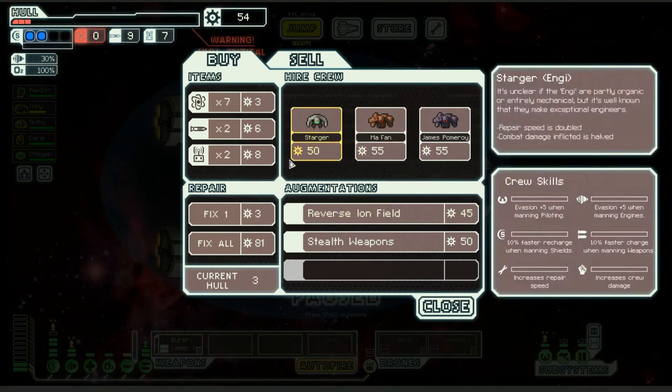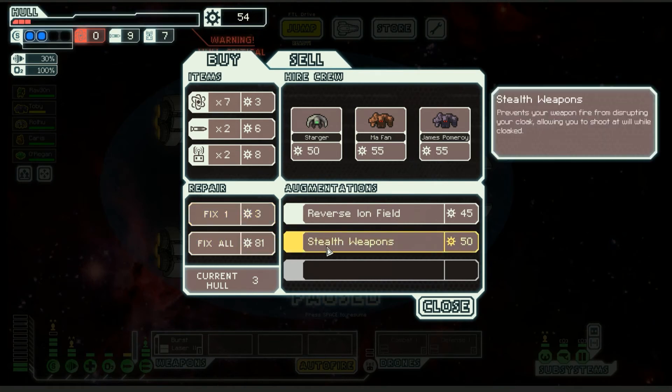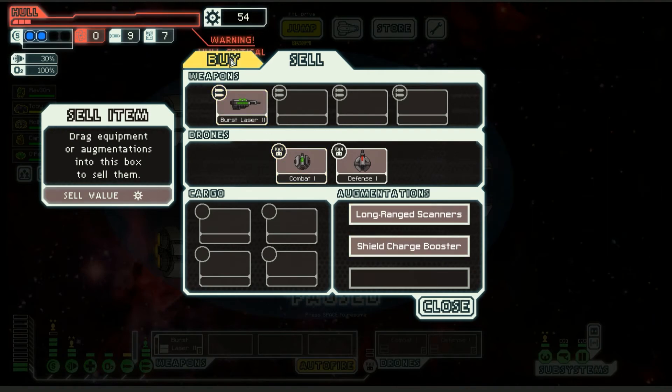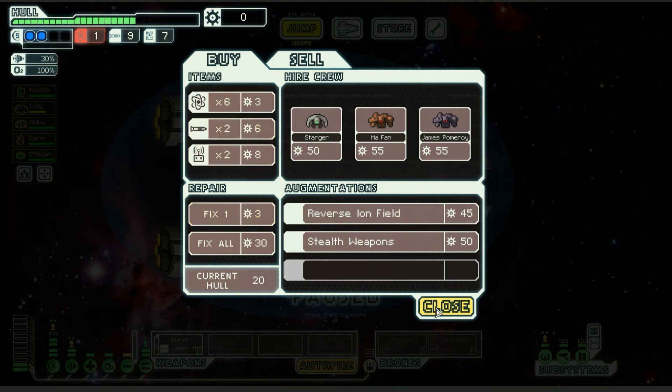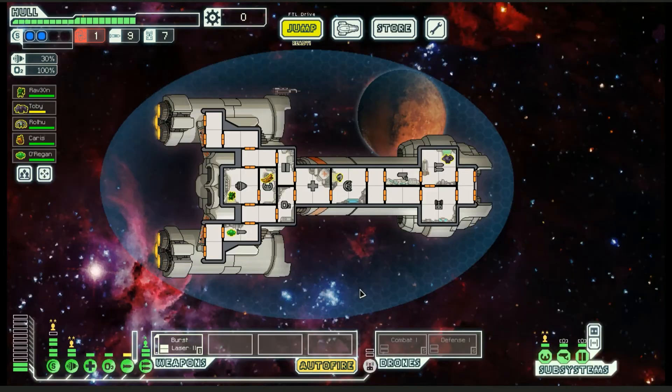Beggars can't be choosers. They're going to charge me extra, you rat bastard. Stealth weapons prevent your weapon fire from disrupting your cloak, allowing you to shoot at will while cloaked — that's really good, but I'd have to sell some stuff. I need to repair. I need fuel too. God, I might have to sell something anyway. Nope, I'm going to keep it. Let's jump.